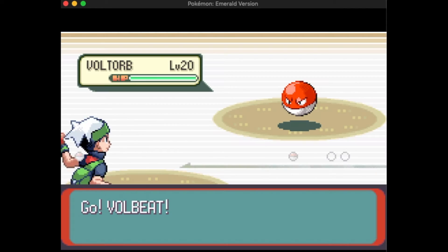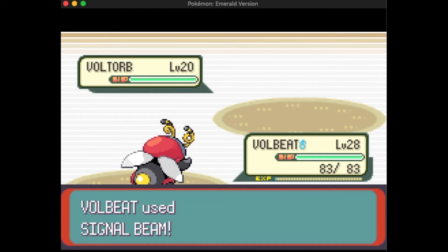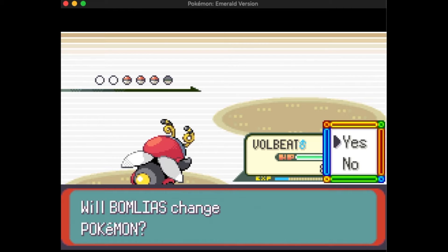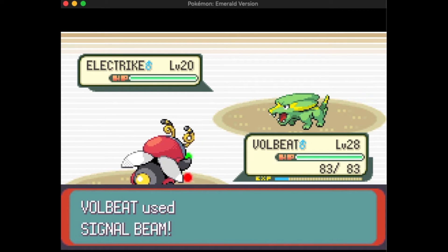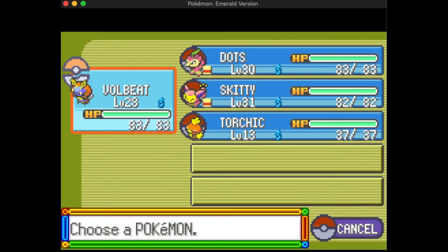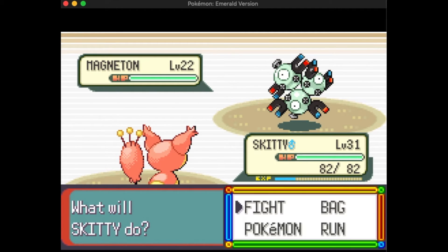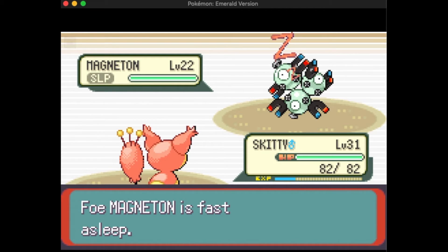Now Volbeat's level 28, and instead of being self-destructed by Voltorb I can use Signal Beam and take it out in one shot. Signal Beam also one-shots Electrike, which is nice being eight levels higher. Of course the problems return as Magneton comes out, but this battle I decided to send out Skitty. If Skitty can get some consecutive Rollouts going and Sing puts Magneton to sleep on the first try, I thought this might be the attempt.